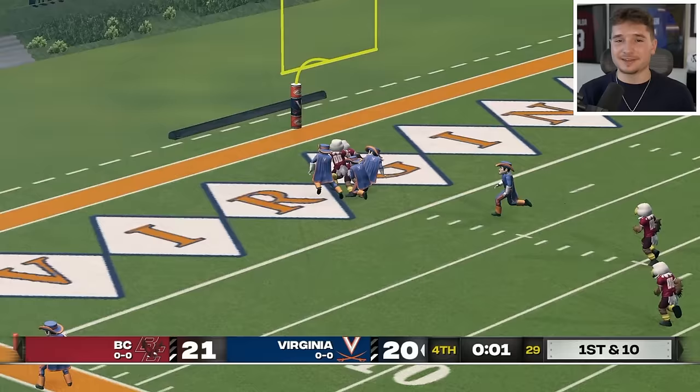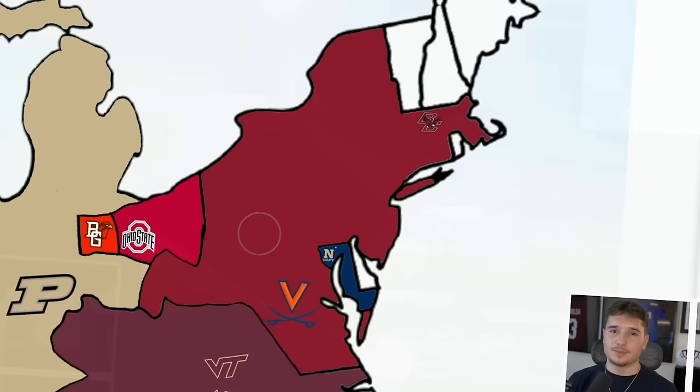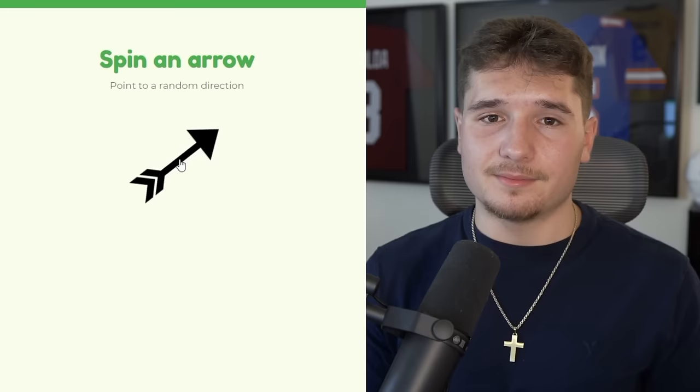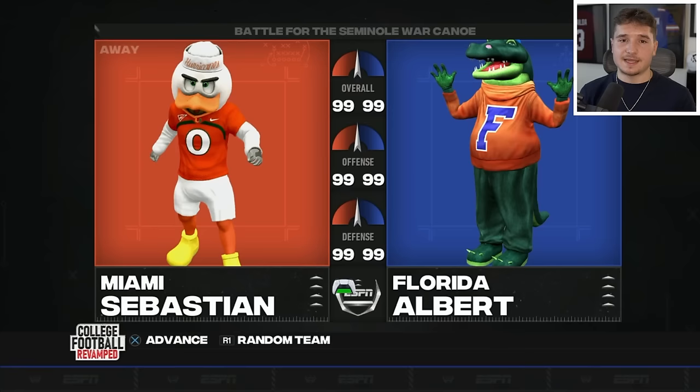Boston College might have expanded a bit too early on because now they're a lot more vulnerable to being attacked. Miami down at the bottom of Florida can only go up north, so no matter where that arrow landed they were going to play Florida. This matchup decides who controls the entire state. At one point the Hurricanes were up 35-14, but now it's all tied at 35.